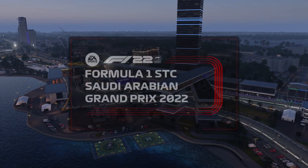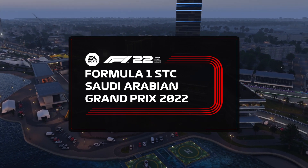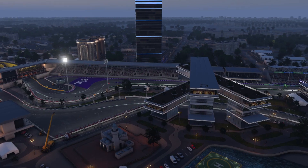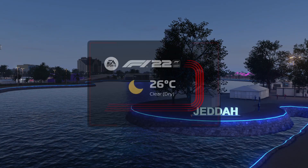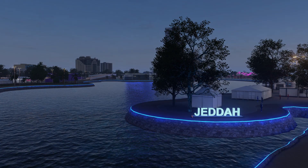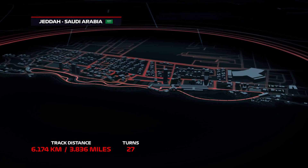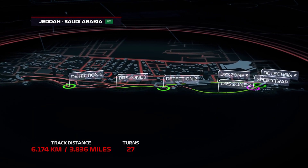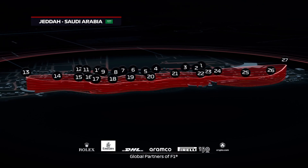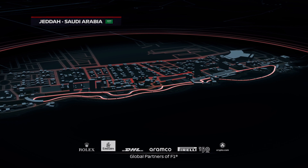We're here on the shores of the Red Sea in the lower Hejaz mountains to visit one of the newest circuits in the Formula One calendar - Jeddah - home to what we all hope is going to be a thrilling Saudi Arabian Grand Prix. Taking a look at a topographical map of the Jeddah Street circuit, there are a number of challenging corners for the drivers to master. Like many street circuits, this track has the potential to punish drivers that get it wrong. Let's hope we avoid any safety cars today.